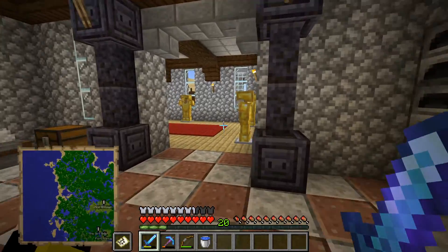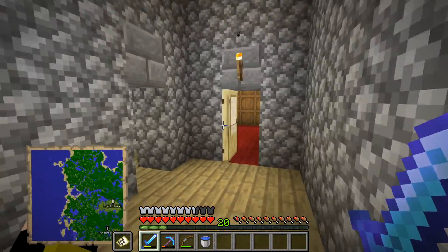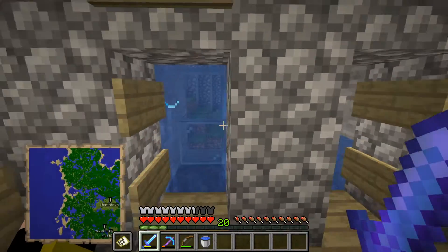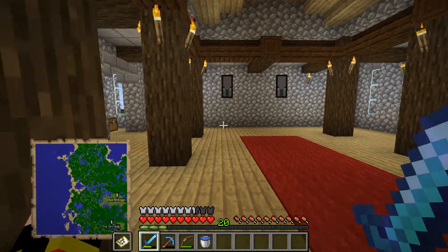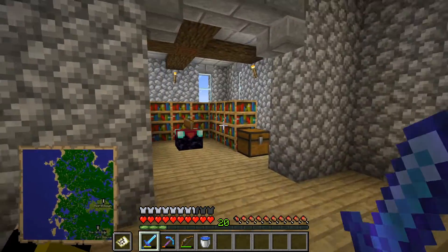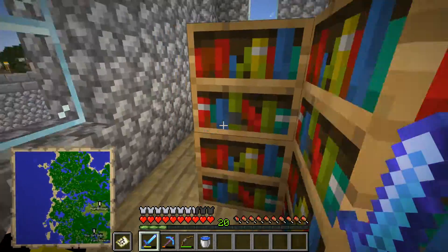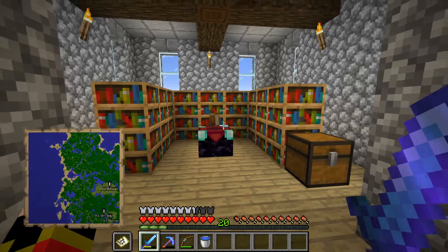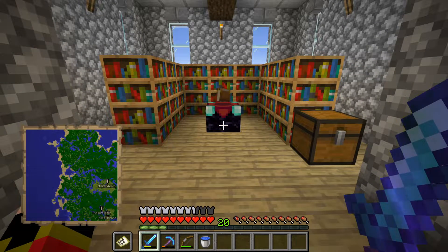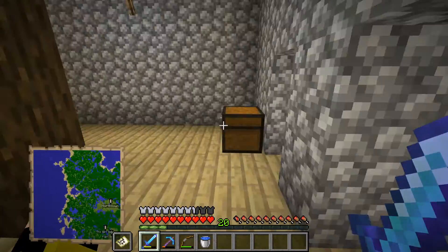I'm going to have a peek at the enchanting room, just to see what this is looking like. It is sort of finished, but I don't know if we want to decorate it or anything. Was I going to have that fancy flooring? I was, wasn't I? Jingle jangle flooring.